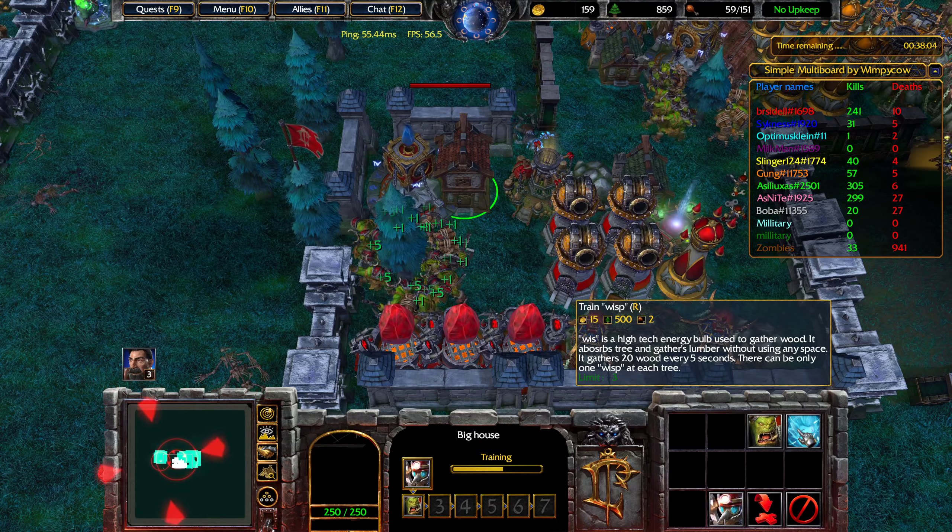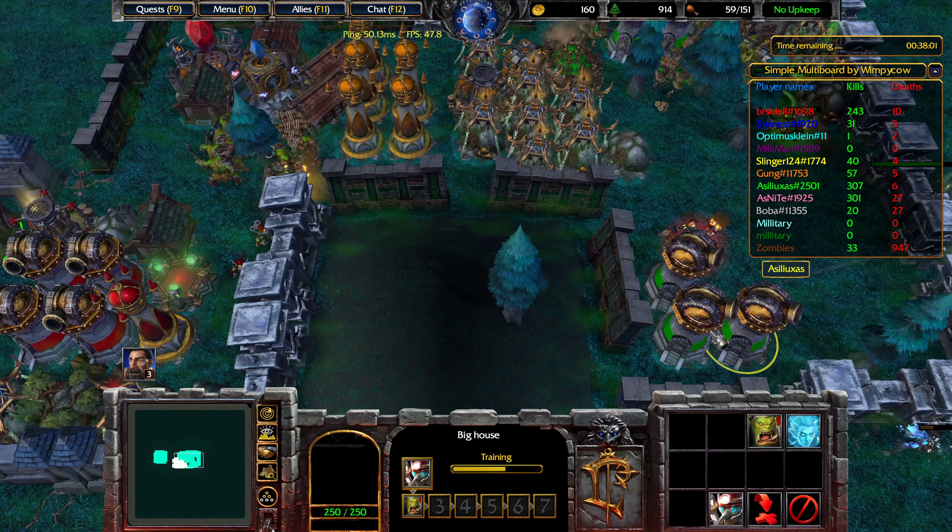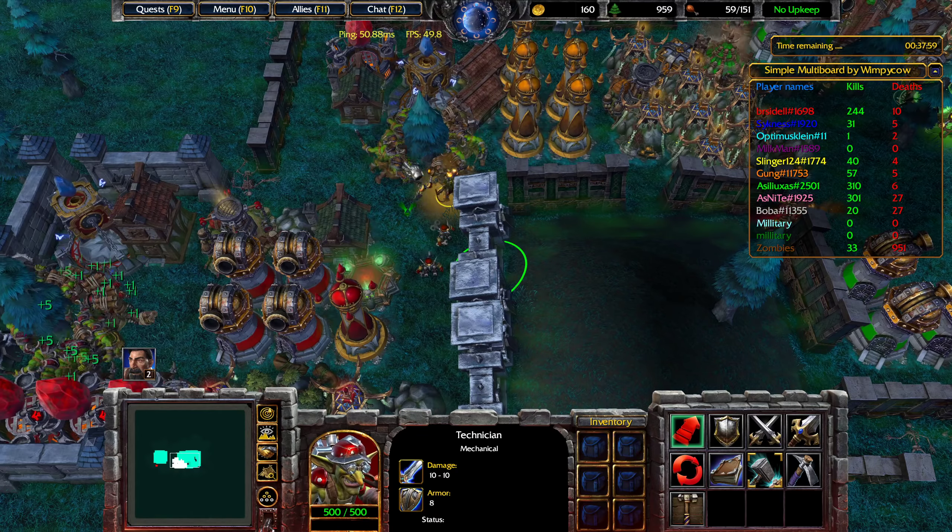The wisp that we can train gives us twenty wood every five seconds, so if you're going to stockpile a lot of wood, that is excellent to build.